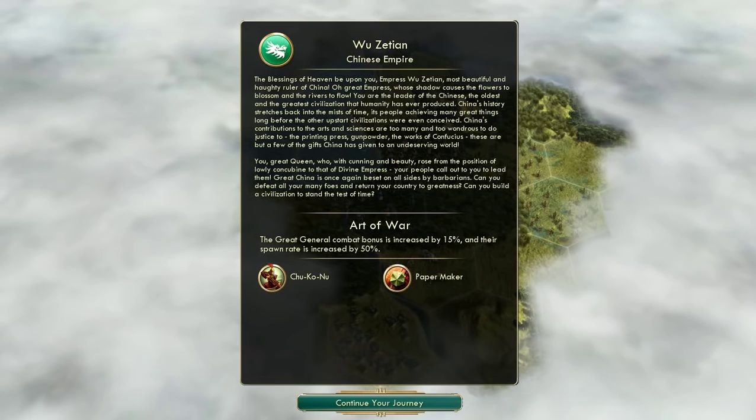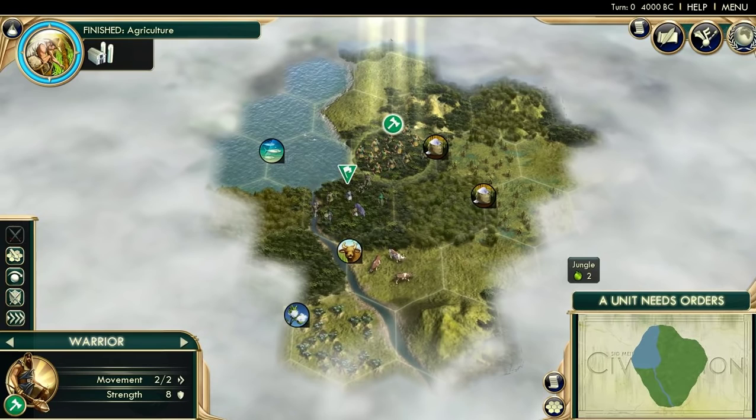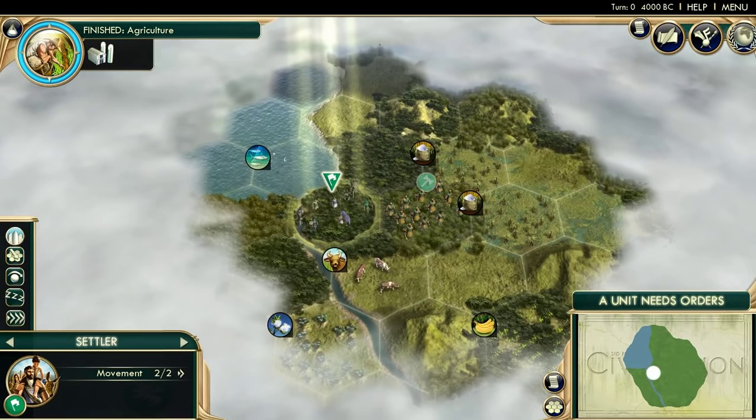Let us continue. The map that I'm playing on is a Pangea map, standard size, and the game pace on this one will actually be epic instead of my usual standard. I am not playing with raging barbarians. There should be about 8 AIs in this game - actually 7, 8 with me. Let's take a look at our starting location. It seems really good, to be quite honest - we got a coastal starting bias.